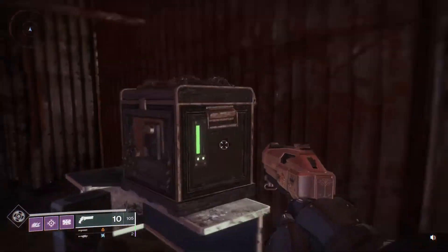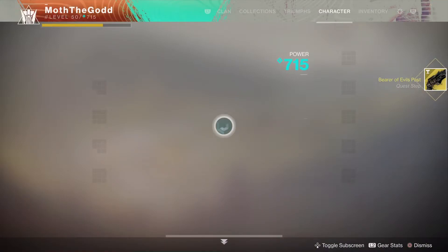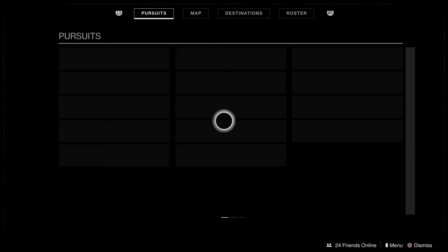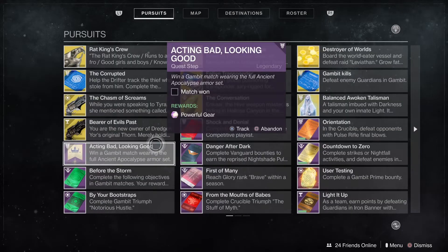Right there — that's the second part of the quest. It reads: 'You're telling the owner that this is the original Thorn. Merely holding the gun makes you nauseous — not out of moral principle necessarily, but instead a very physical effect which reminds you of losing your Light during the Red War. You don't know what to do with this thing. You have no intentions of firing it. If nothing else, you believe you need to neutralize it — neutralize the Thorn's intrinsic darkness with the strength of your Light.'